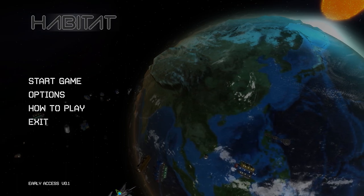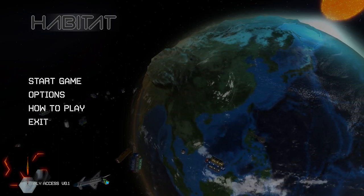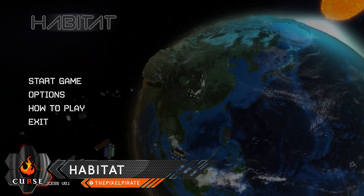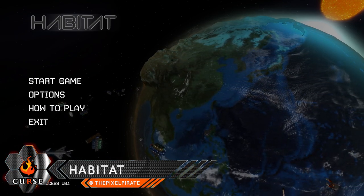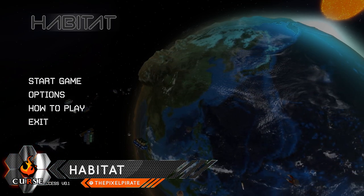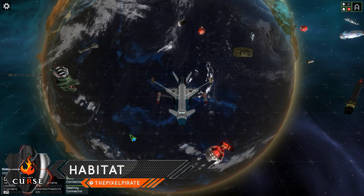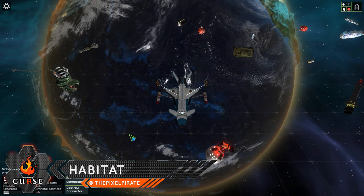Hello everyone and welcome to 'At a Glance.' This is your host, the Pixel Pirate, delivering previews of the latest and greatest games from the Game Sphere. Today we are looking at a game called Habitat. Habitat is a strategic space survival game developed by Agency, so let's see what the game is all about.